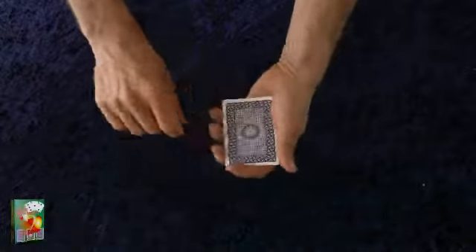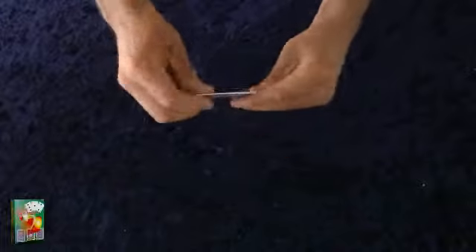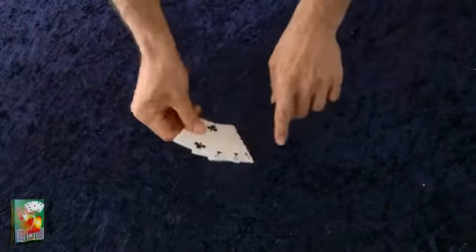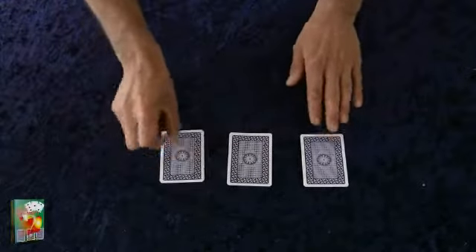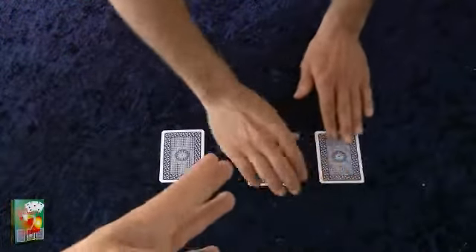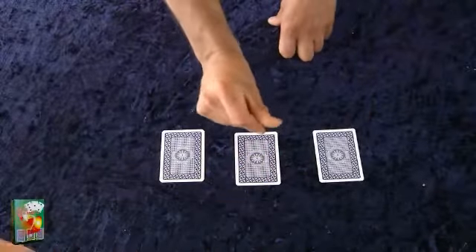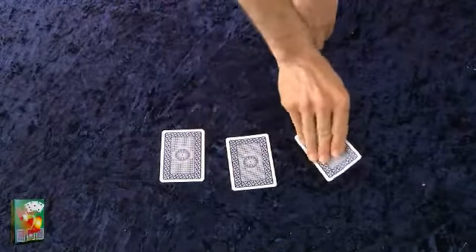Let's give the cards a little shuffle like this. Keep your eye on the red winning ace. This time I'll put it in the middle and the black cards on the sides. To make it difficult, I'll shuffle. Now where is the red ace? Over here? Sorry, you lose. It's a black card. And the red ace is over here.